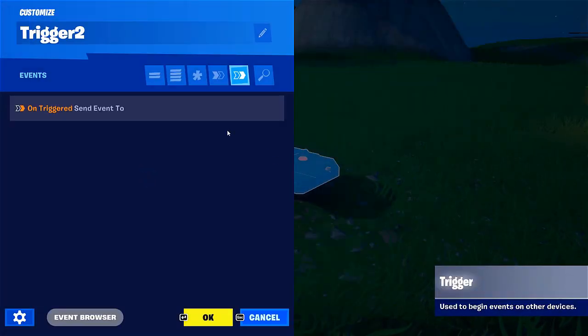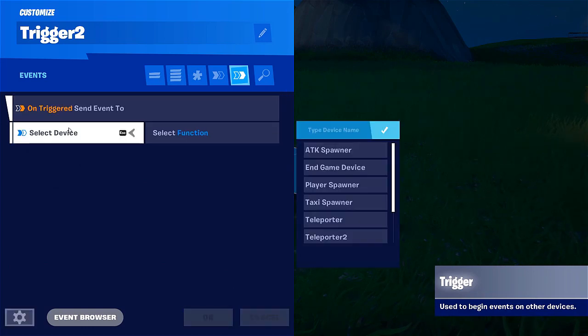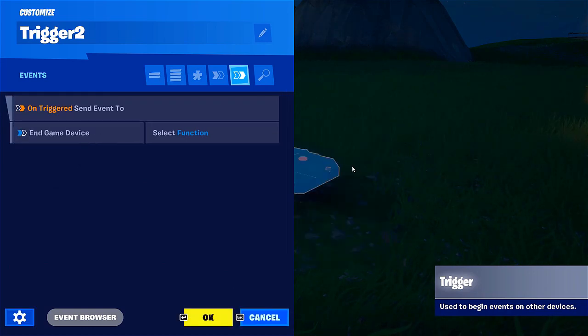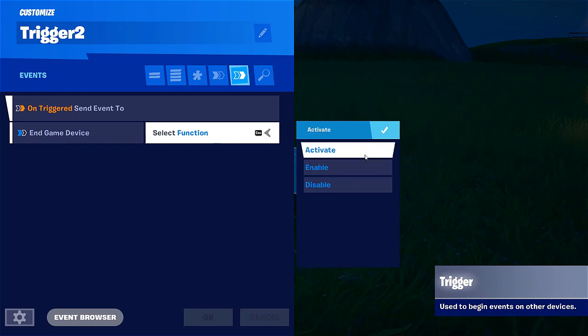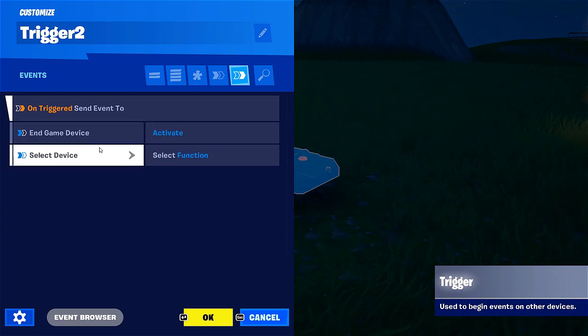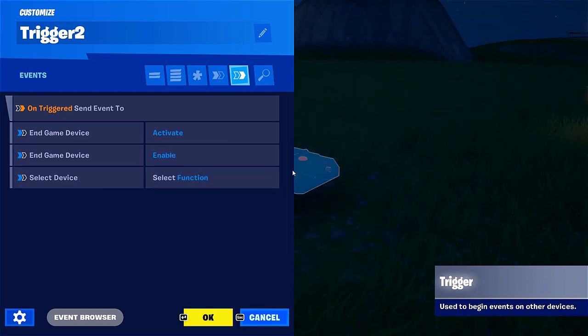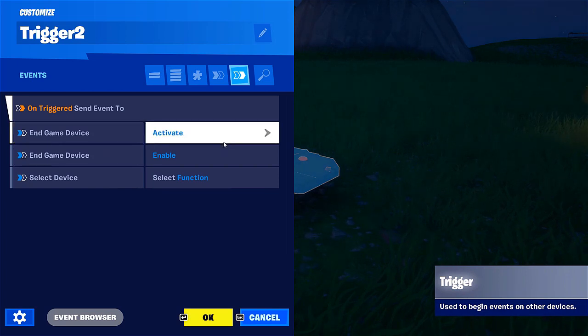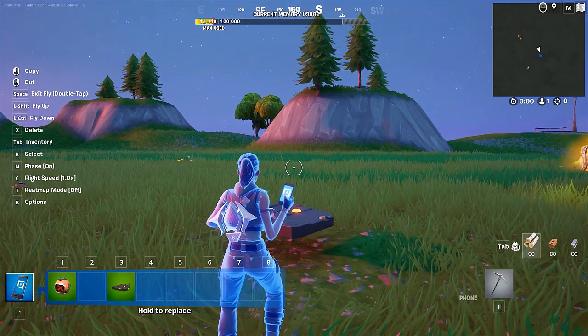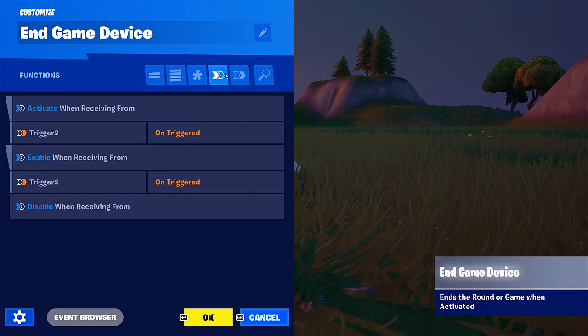To connect them, we're going to enter the trigger — it's Trigger 2 — and set: on triggered event, send an event to device. Here is the endgame device, and the function is 'activate'. Now, in theory, this would be enough for the endgame device to activate. But experience shows it's better to also add, again for the endgame device, the 'enable' function. So we're both activating and enabling the same device. With this setup, the connection should be immediately presented — and here it is: functions are there with Trigger 2.